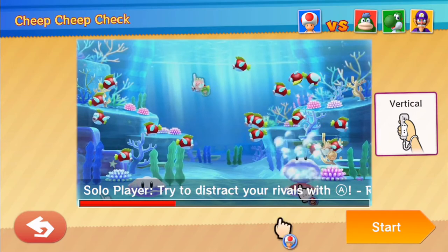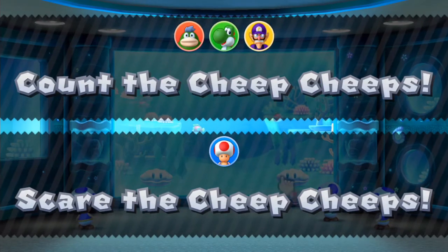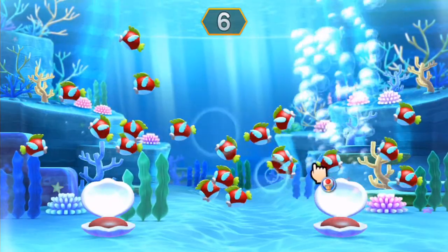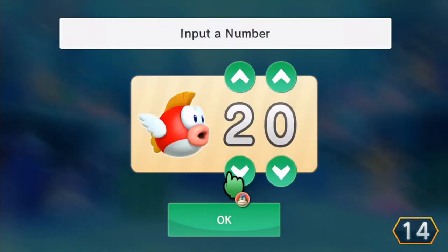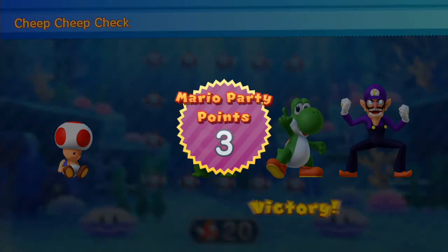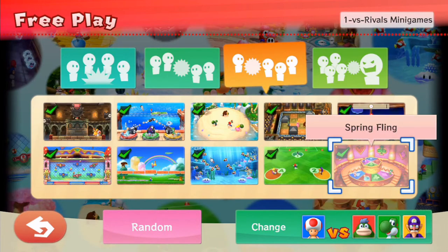Next mini-game is Cheep Cheep Check. Solo player tries to distract rivals with A, and rivals count the Cheep Cheeps as a tally. We have to scare the Cheep Cheeps by tapping on the glass and clicking the clamshells to distract their vision. When time is up, the team of three needs to pick the correct count — they picked twenty. Lucky guess! It's a cool concept but how on earth do they know how many Cheep Cheeps there are? Probably computer AI difficulty.